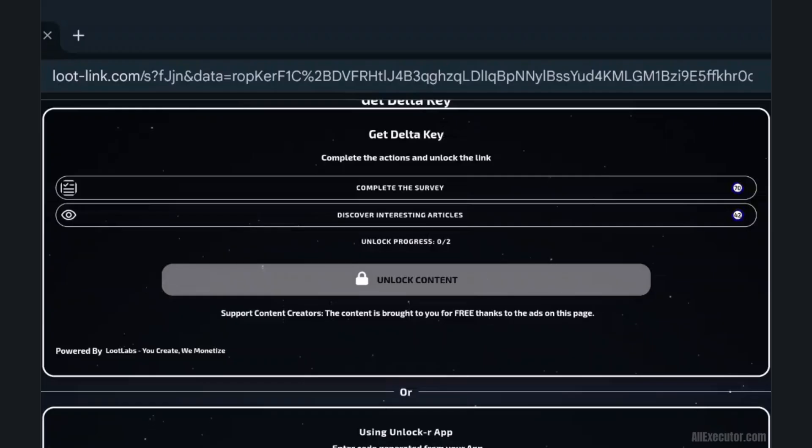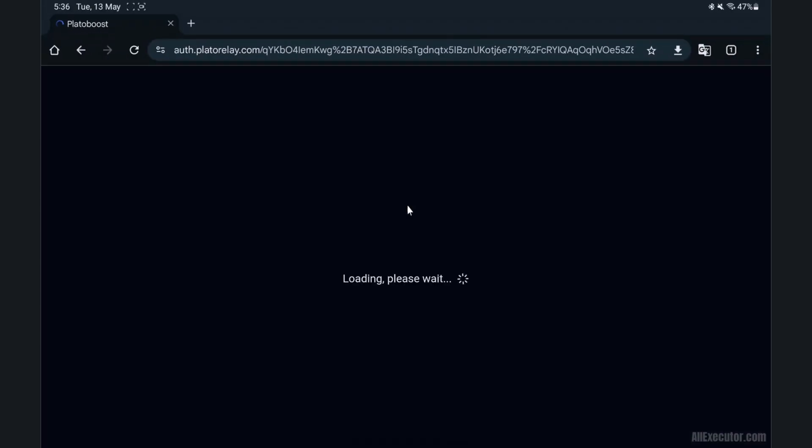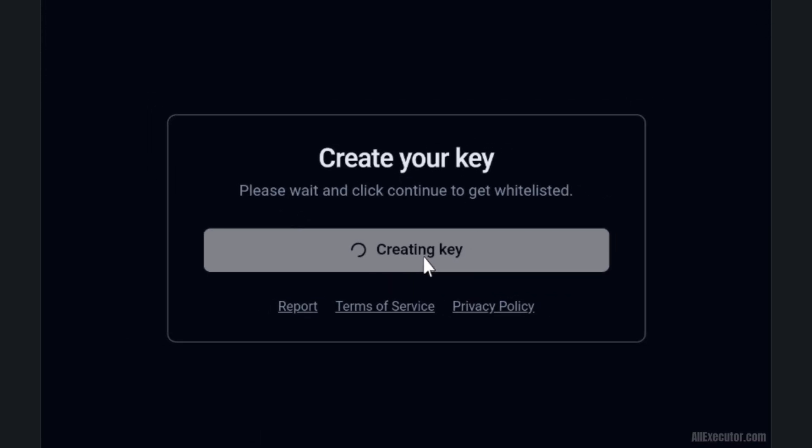Wait for the countdown, then click Unlock Content. Wait 5 seconds while your Delta Key is generated. If random pop-up ads appear, just close the tab. Click Continue to whitelist your Delta Key.